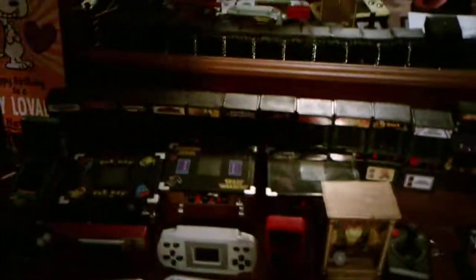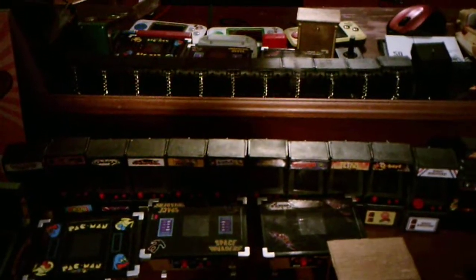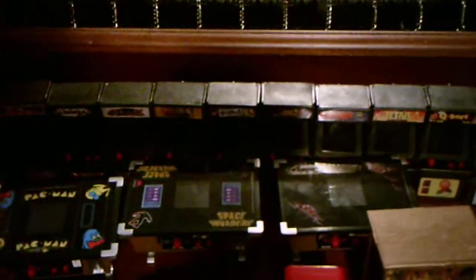Then there's the keychain one, the Zoltar fortune teller game, the Atari controller, Teenage Mutant Ninja Turtles pinball, the tabletop version of Pac-Man, tabletop version of Space Invaders, tabletop version of Galaga, and in the back the newest one is Dig Dug — I'll zoom in on the camera so you can see it.